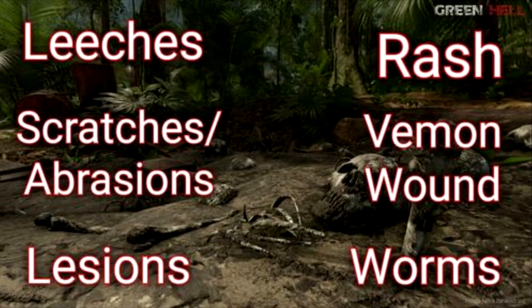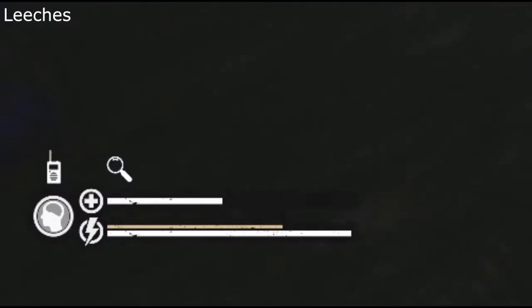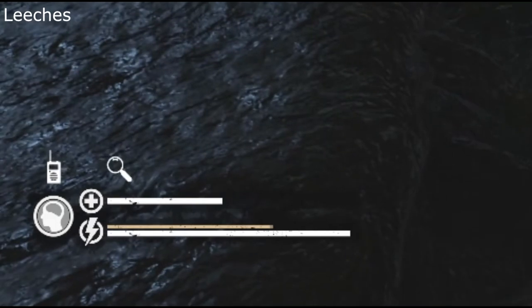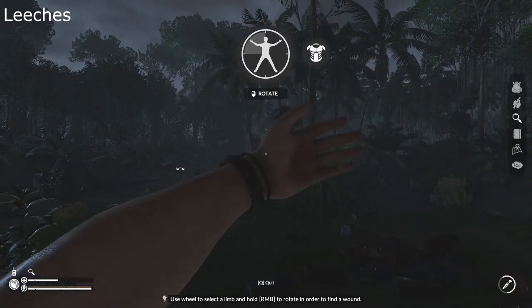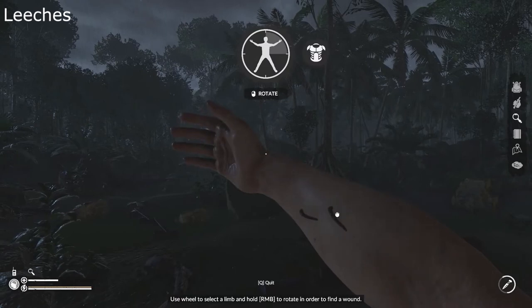There are a total of 6 wound types, the most common type being Leeches. Leeches mainly drain your sanity while providing minor damage. You will see a magnifying glass indicator on the bottom left of your screen alerting you of a wound. You will want to inspect your body regularly to detach any Leeches and treat wounds early. Leeches themselves most likely won't kill you, but will drain your mental health and can lead to more dangerous ailments.